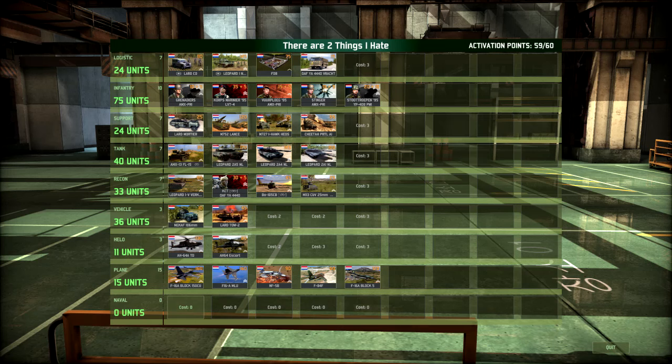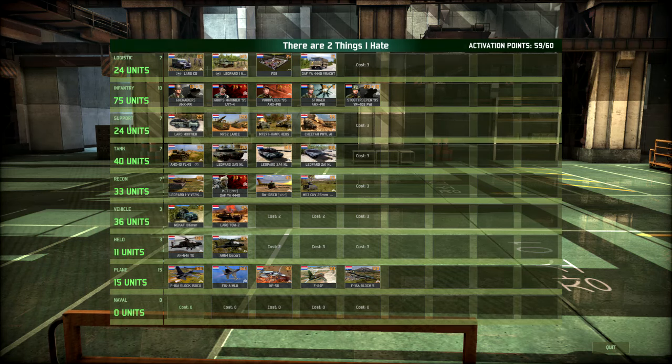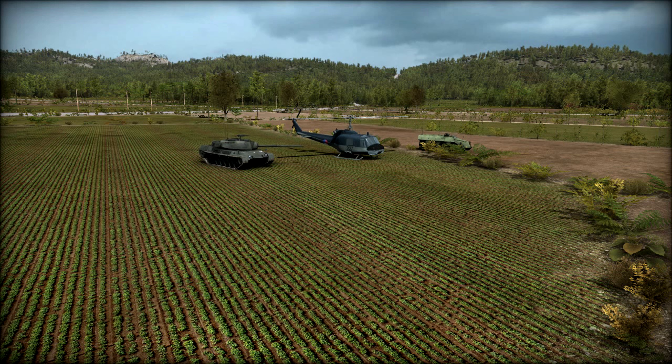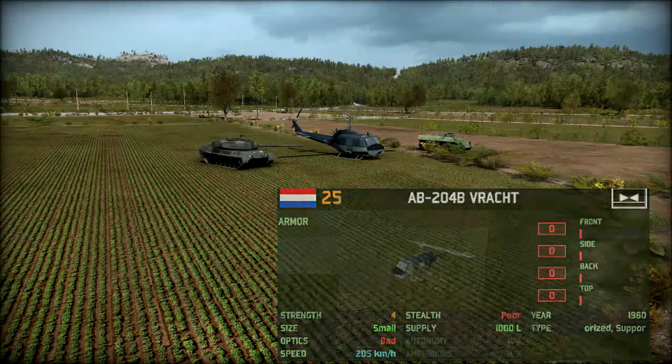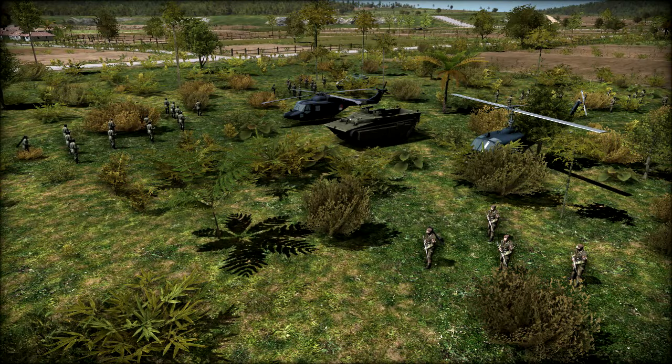Overview of the Netherlands DLC army in under five minutes. The logistical tab is your rather standard blue-for-fair. One notable example is the AB204B Vracht, which is your standard cheap logistical helicopter. You don't really see these guys all too often. The infantry tab is also a little bit uneventful.